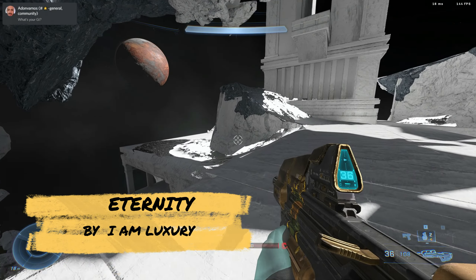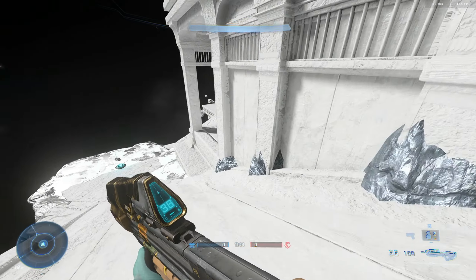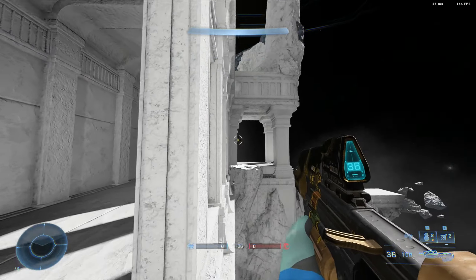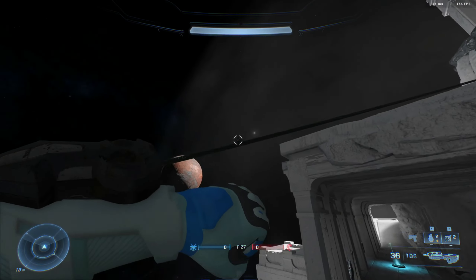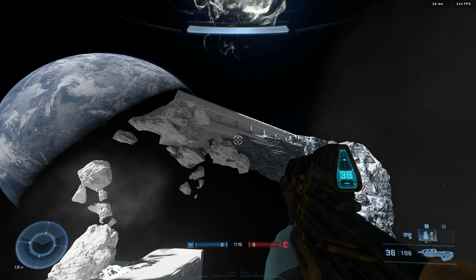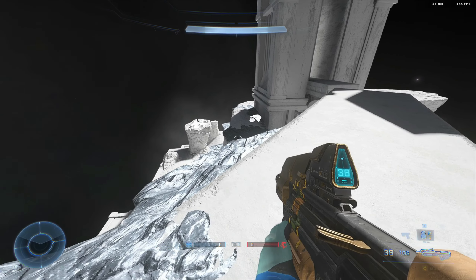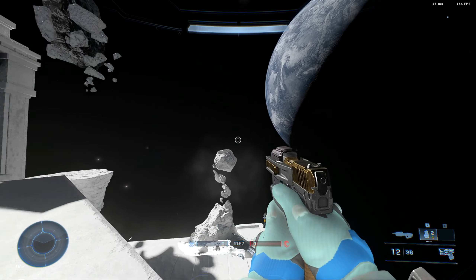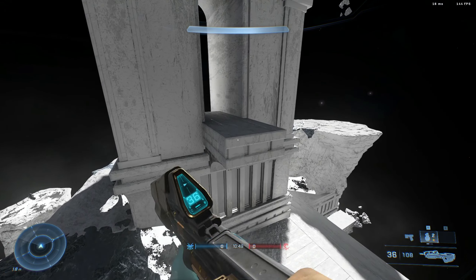For map number one we have Eternity, which is the moon map. This map was already showcased by 343 but it takes number one spot this week — it is just absolutely incredible. I really don't understand how 343 have not added this into matchmaking yet. Just look at it — the aesthetic is 10 out of 10, so well done. I haven't played a custom game on it yet but I've seen people play and it looks pretty fun. All links for these maps will be in the description, and I'm sorry to all the creators — once I find your names I will link them all in the comment section.